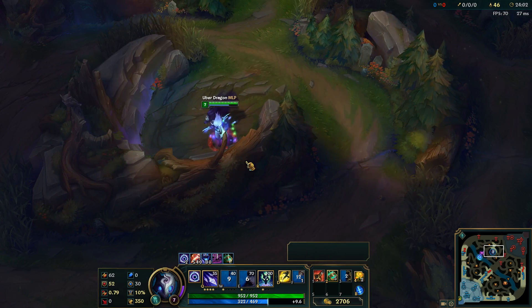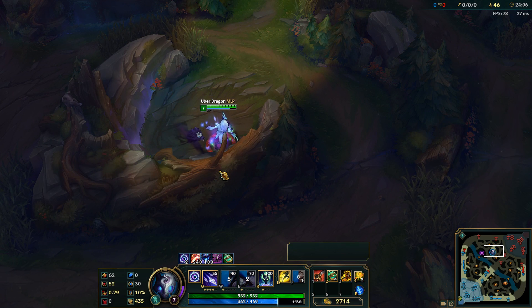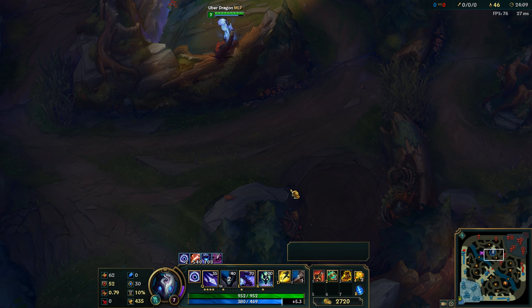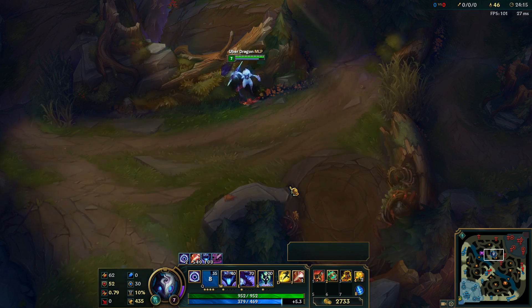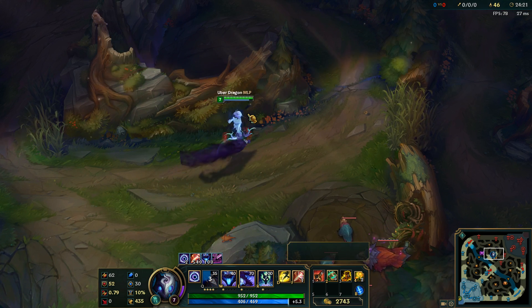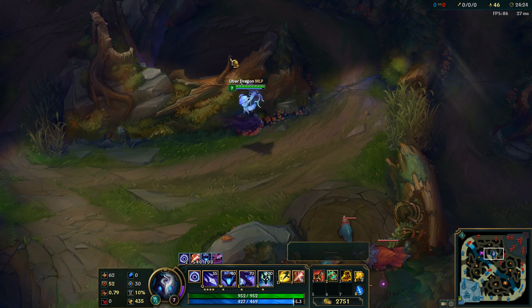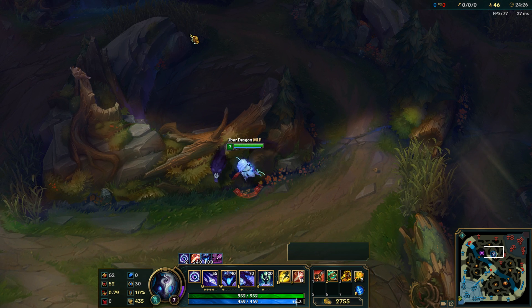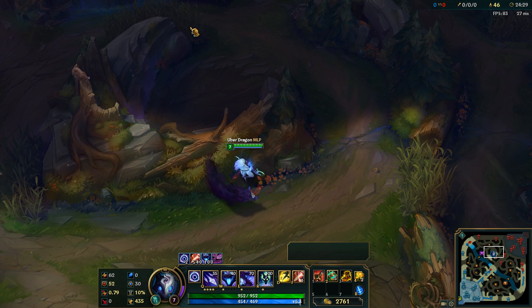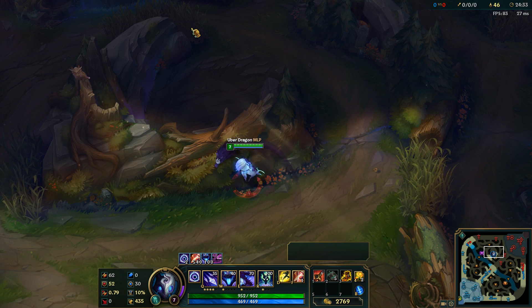In order to do this jump right here we're gonna position right behind this branch of that tree, and what I like to aim at is this very corner of the rock that is part of the wall from the raptors camp. Alright, perfect — first try, that's nice. We can do this in the other direction as well: position right here next to that hole in the wall, or crack, and aim right here in the brush — the brighter area of the brush is where I aim.